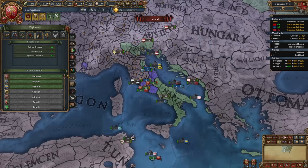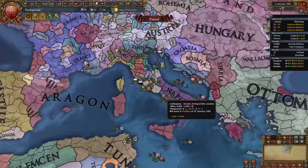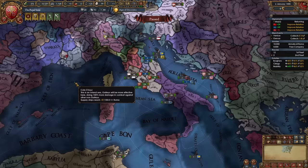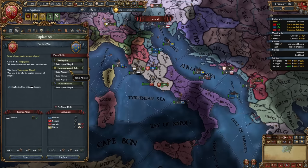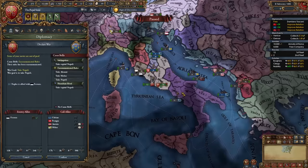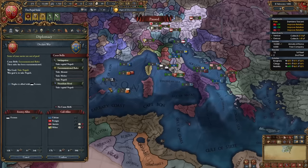Once Naples rivals you, go into the macro builder papal actions and check if you can excommunicate them. If so, excommunicate Naples — no nation will want to ally them and you'll probably catch them without allies. In my case they allied Ferrara, but that's not a big deal. After excommunicating Naples, raise army maintenance, raise your forts, hire a general, and declare war with the excommunicated ruler CB for the conquest of Naples. If you can't excommunicate them, declare with the subjugation CB — it will be regular aggressive expansion instead of 50%, but declare either way.